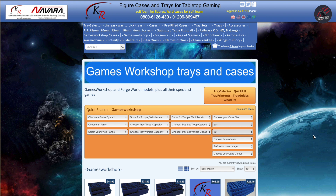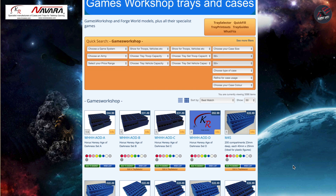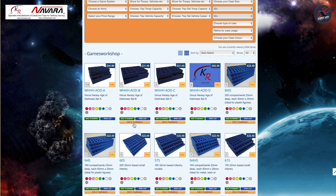I've just gone to one of their product pages to show you another cool thing you can do. For example, here you've got the Horus Heresy Age of Darkness sets A, B, and C, and you're able to edit these in the tray selector. Once you're logged in you can choose a product you like and edit the trays, and you can do that from any product page — just select it, edit in the tray selector, and you're good to customize it exactly how you want.